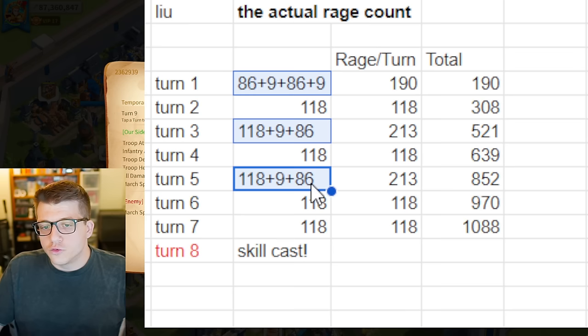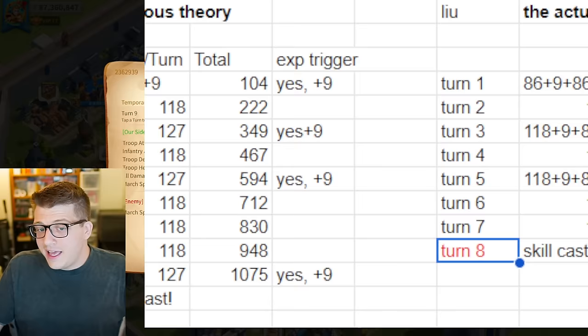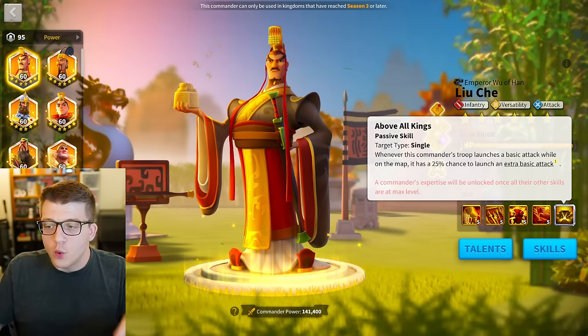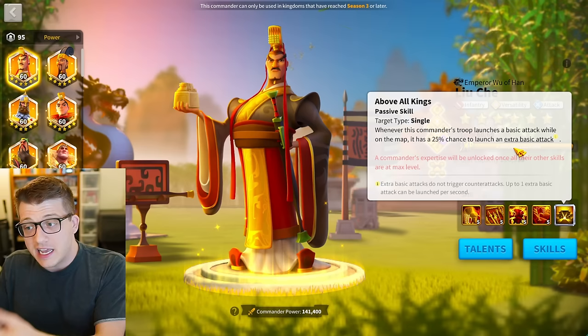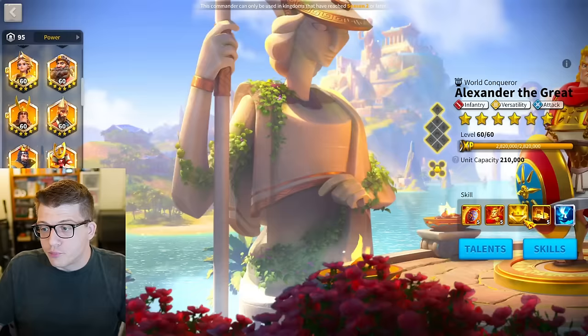The procs on turns one, three, and five each gave him an extra 86 rage. So by turn seven, he had already broken the 1000 rage requirement, causing him to cast his active skill on turn eight. The turn-nine proc was already working towards his next active skill. Just imagine if Liu Che's expertise said 'whenever this commander's troop launches a basic attack, it has a 25% chance to gain 86 rage' — because that's actually what's happening, except it's better because he's dealing a real basic attack.